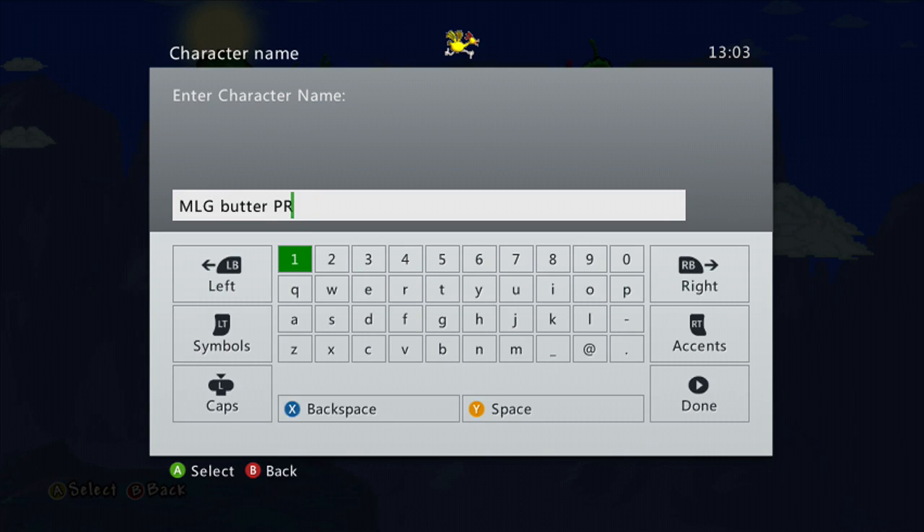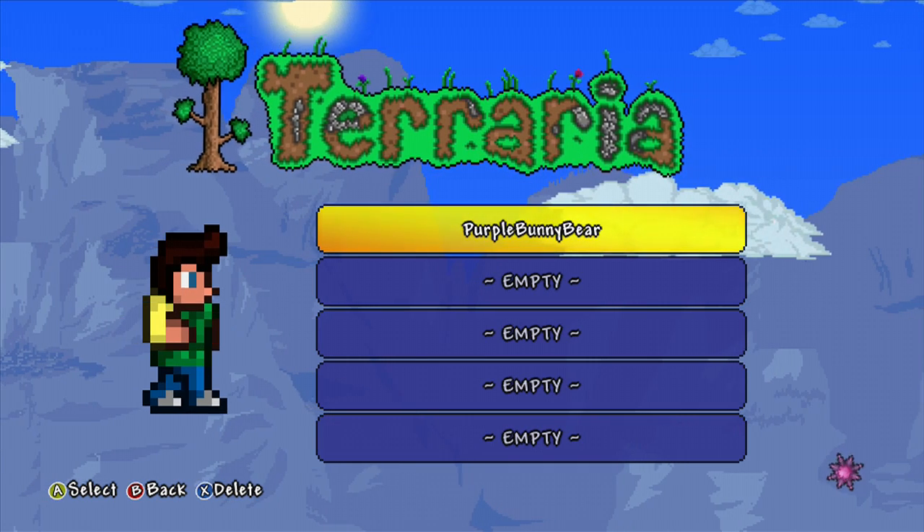Name character — let's name him Purple Bunny Bear. My name is really weird, I don't know, I just thought of it. There we go.